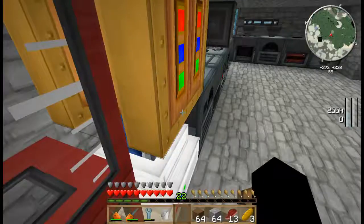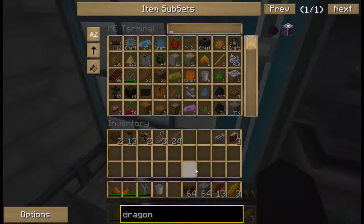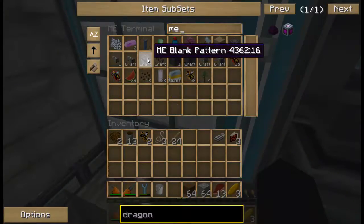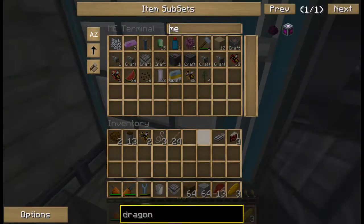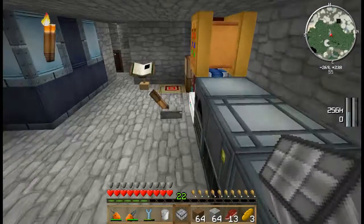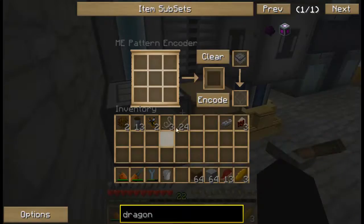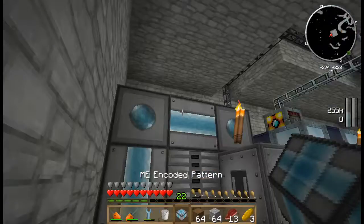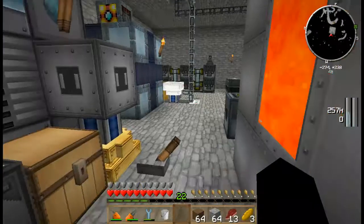I think I might program this into the AE system since I use this recipe a lot. I'll type it in, craft one, it crafts almost instantaneously, run downstairs to where we're going to encode this, and then encode it. We now no longer need to do that recipe outside of the AE system.